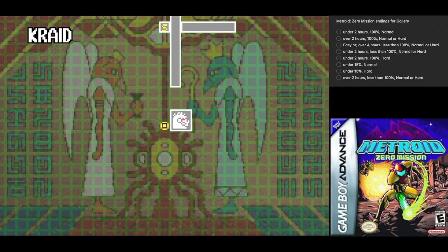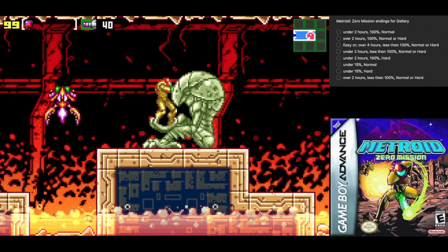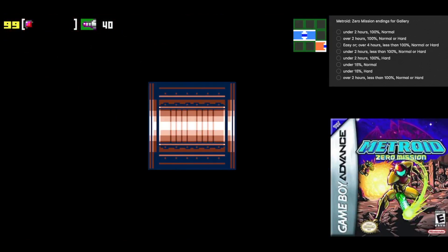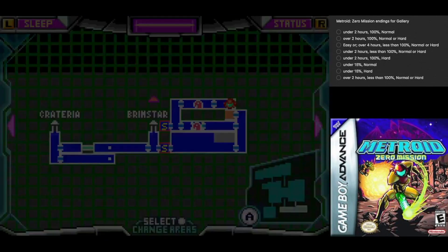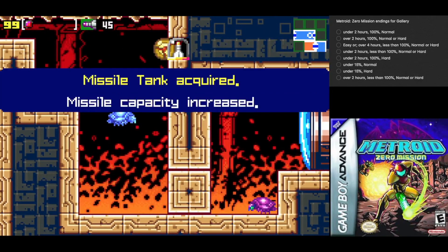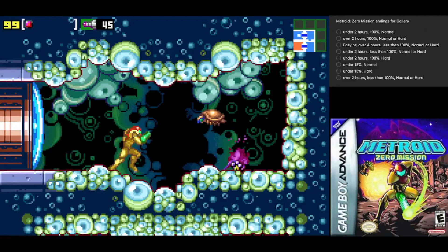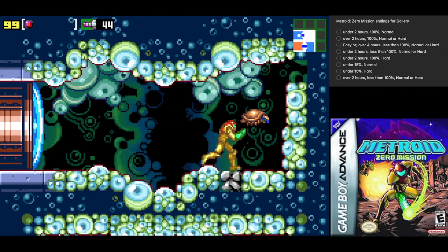Our next major item is hiding behind our first major boss — that's only like four major bosses. On the map or the mini-map, those little circles mean there's an item in that small area you're currently in. Once you pick it up, it turns into a dot.